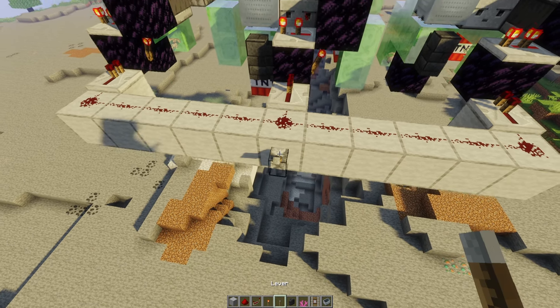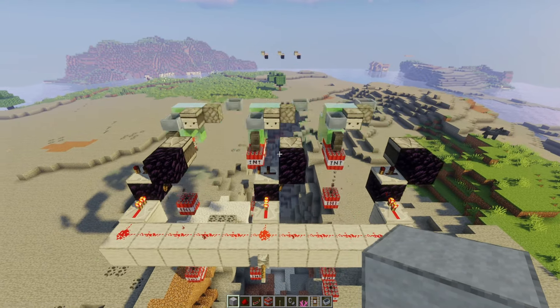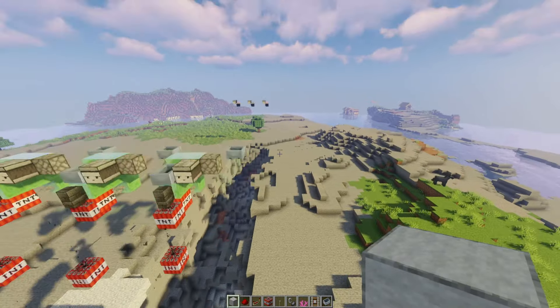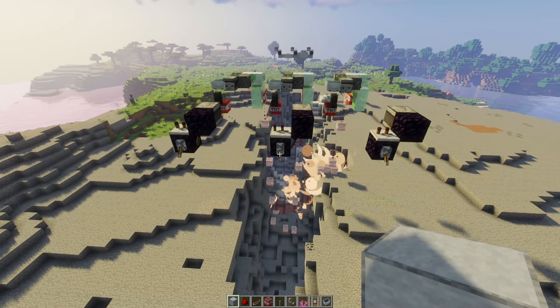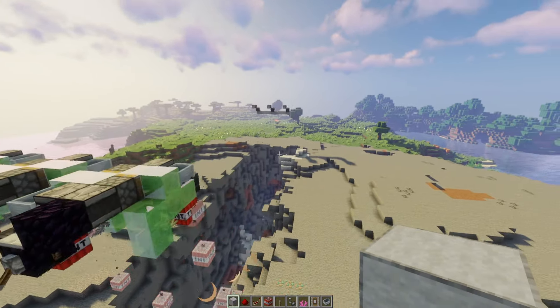Grab a lever and place it on the side. Once that's set up, flip the lever and it will send all flying machines off in that direction. On the other side you need the same setup — you can just flip the levers down so that your TNT flying machines will return to the one point.